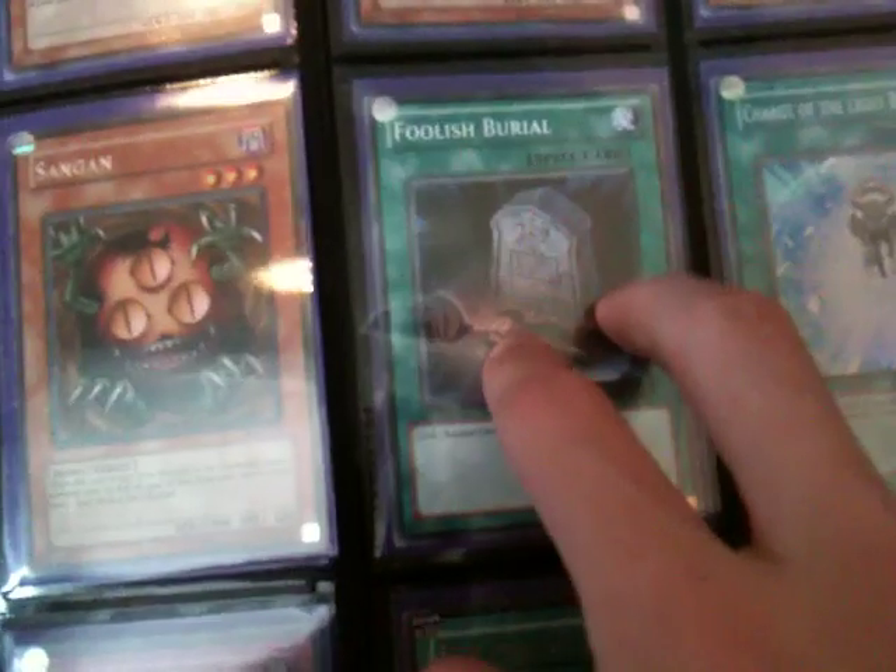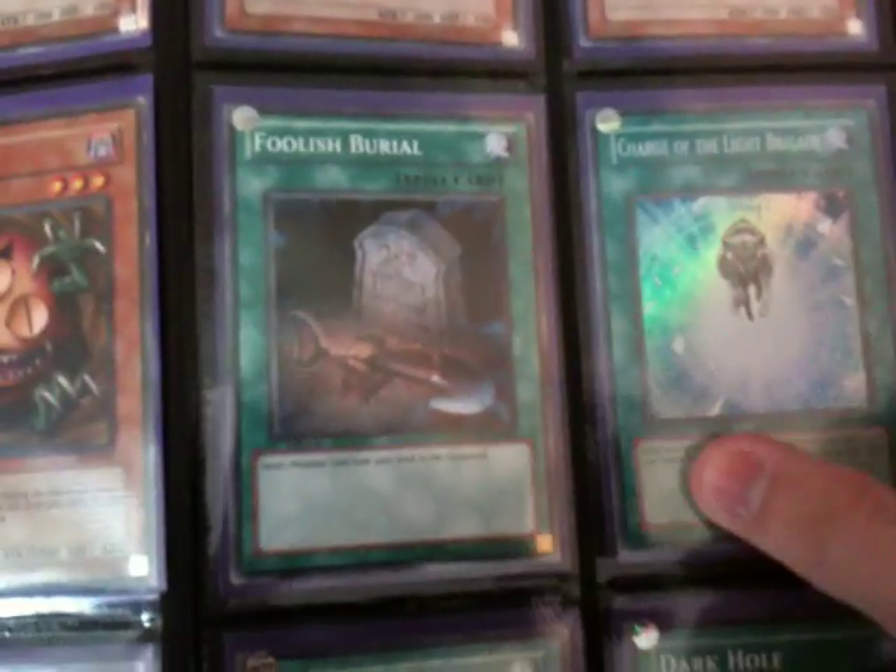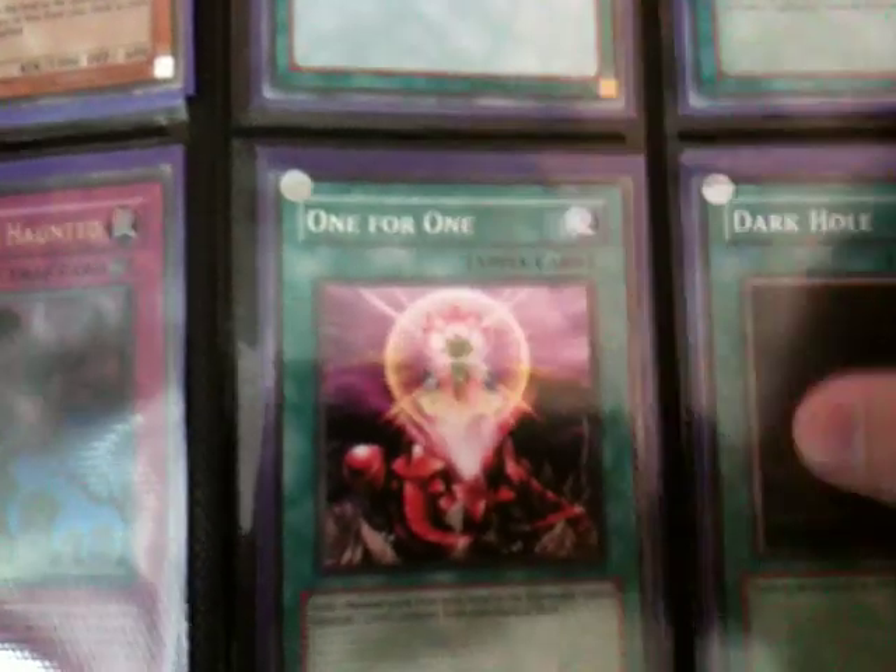Triple Ryko common, Sangan, Foolish Burial, Charge of the Light Brigade Super, Call of the Haunted Ultra — that is for trades. One For One Rare — I prefer it in Rare to Super because the Super you can hardly see. Dark Hole.